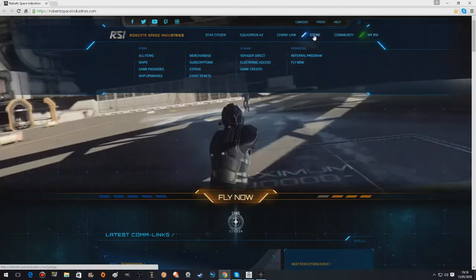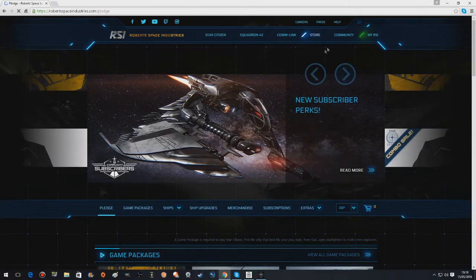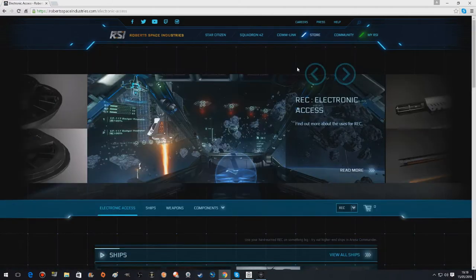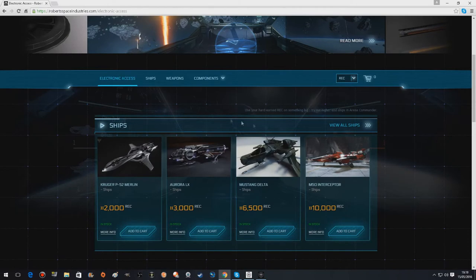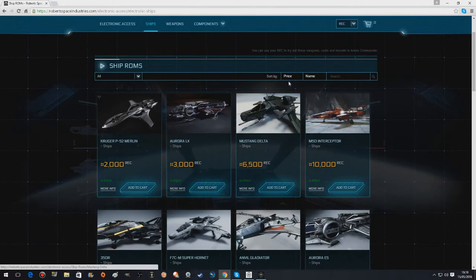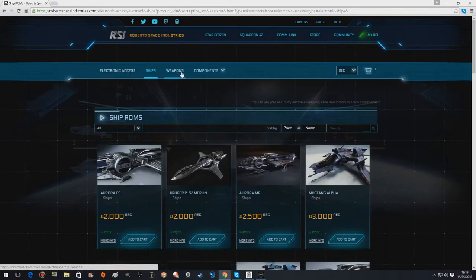Let's go to store — electronic access — and we're going to view all ships. Sort them by price actually. These are really, really cheap. Basically you rent these ships for seven days, for seven 24-hour periods. It's not just ships — you can rent weapons, components, all sorts of crazy stuff.